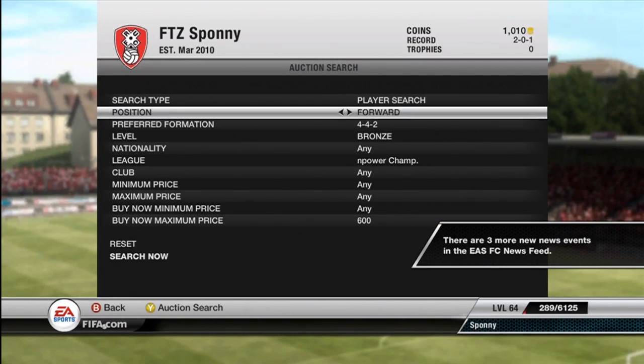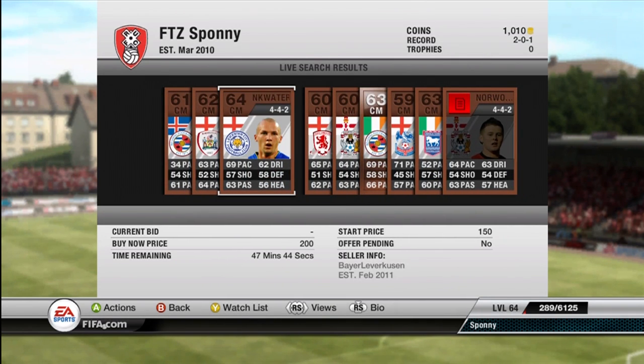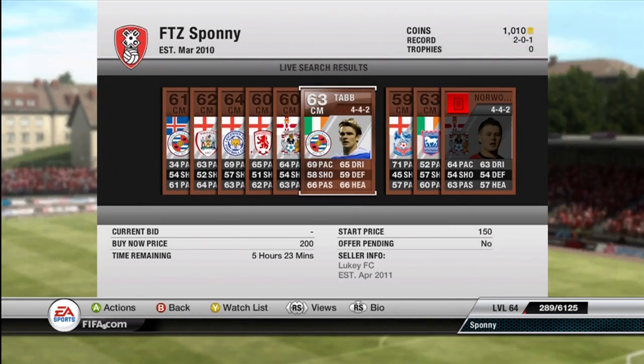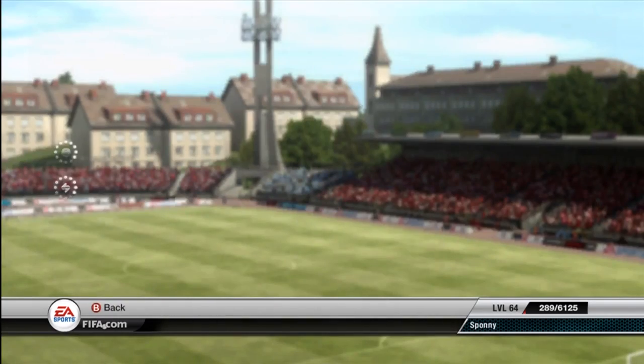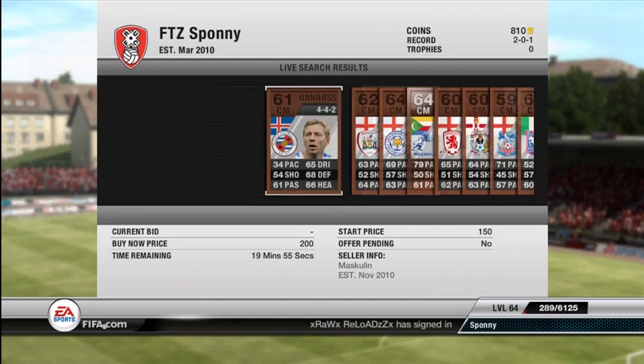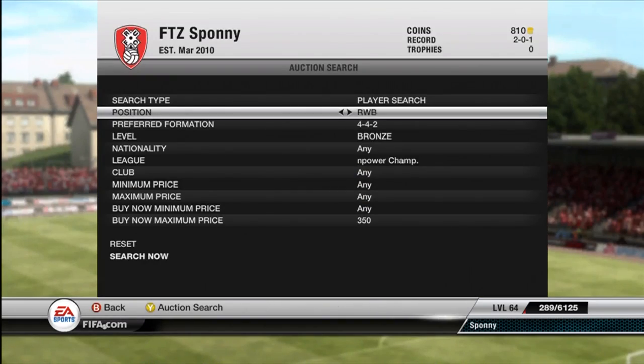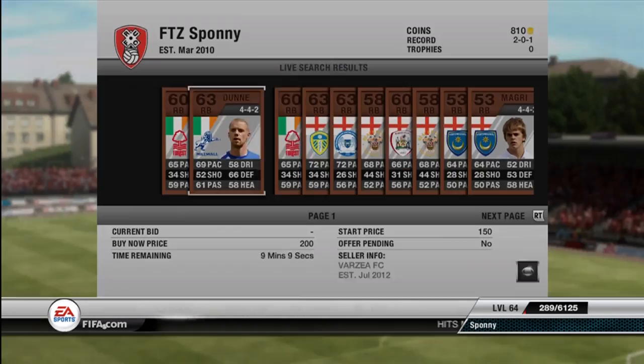I couldn't sell those guys in the trade pile, so I just decided to discard them. As you can see, Abdu got injured, so I needed some depth at center midfielder. I was debating between Drinkwater and Tab, and I decided to go with Tab in the 4-4-2 formation. He has the leader trait or the playmaker, and he also has three-star skills, so definitely going to take that.